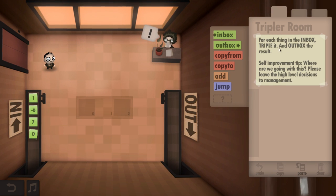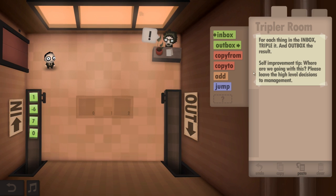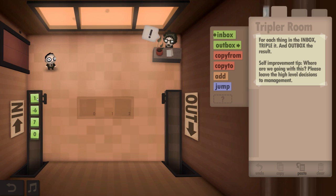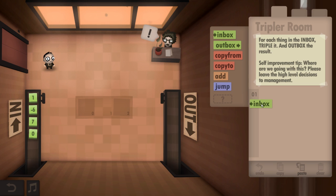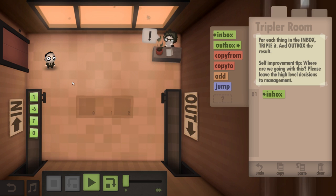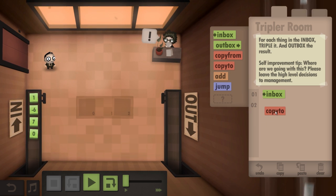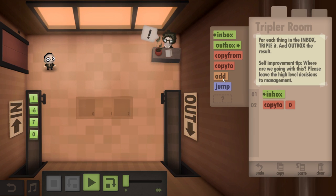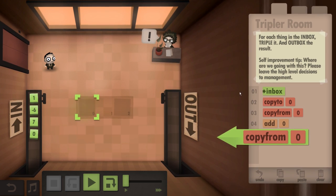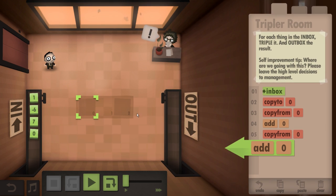Alright, so for each thing in the inbox, triple it and put the result in the outbox. How am I going to triple it? A self-improvement tip — 'Please leave the high-level decisions to management.' Maybe I just have to come back to this after I've figured something else out. Also, I should mention the music for this game is actually really, really cool. I think they mean just multiply it by three. So I'm going to copy it to zero, then copy from zero so I can take the value, and then add it to zero, then copy from zero and add to zero again — will this work? Let's just see if the first step works.